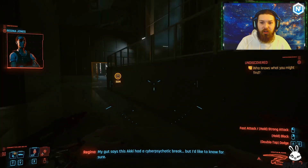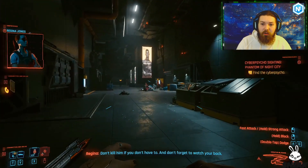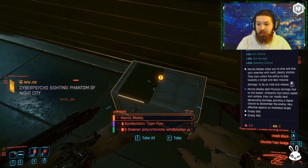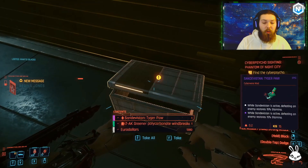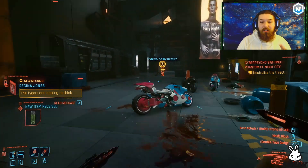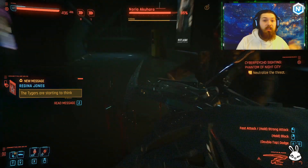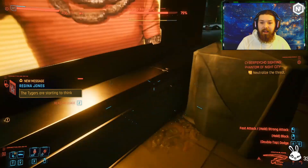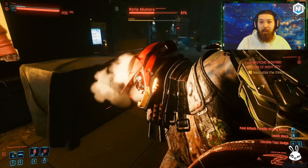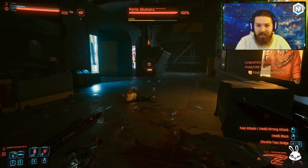Just head in here and go to the right slightly once you're inside — there'll be a chest on the floor and it's got the legendary mantis blades in it. These are free, you can just come here and grab them. You can't equip them straight away though. If you're a really low level, since this is quite a high-level area, just grab the mantis blades and come back when you're higher level. I just wanted to show a bit of how the mantis blades work — I'm absolutely wrecking him, he's already below 50 health.